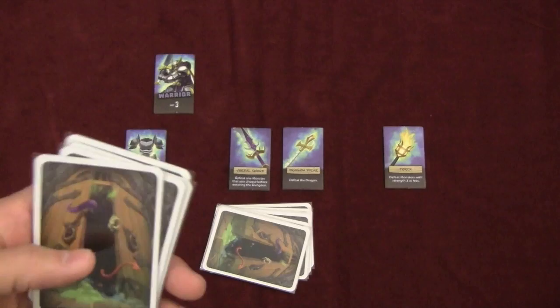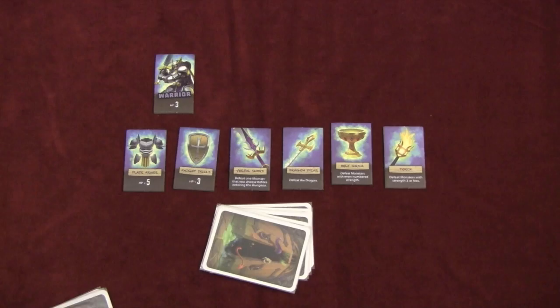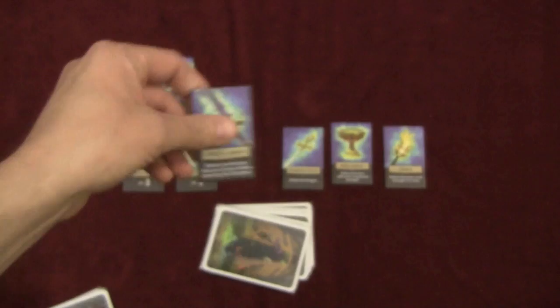Let me show you the abilities on these tokens. This is the basic character — the warrior. The warrior has three hit points naturally. He also has a five hit point and a three hit point piece of equipment. He has this sword with which you can defeat one monster that you choose before entering the dungeon.